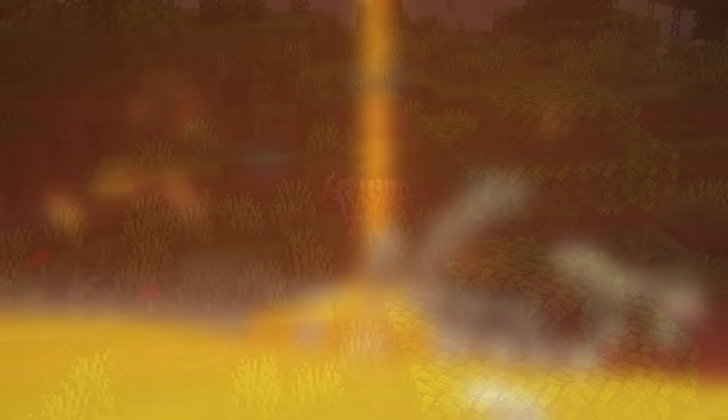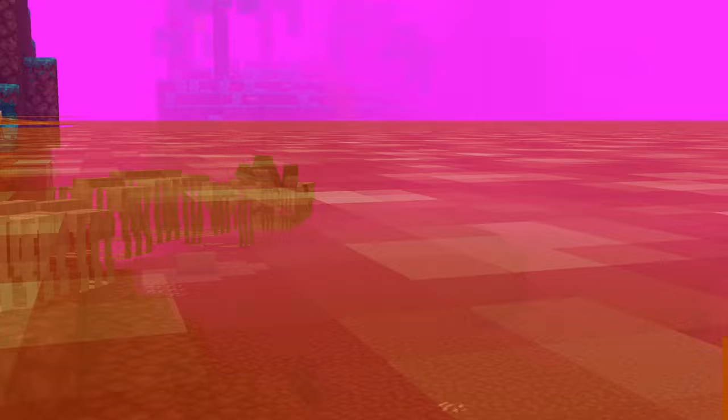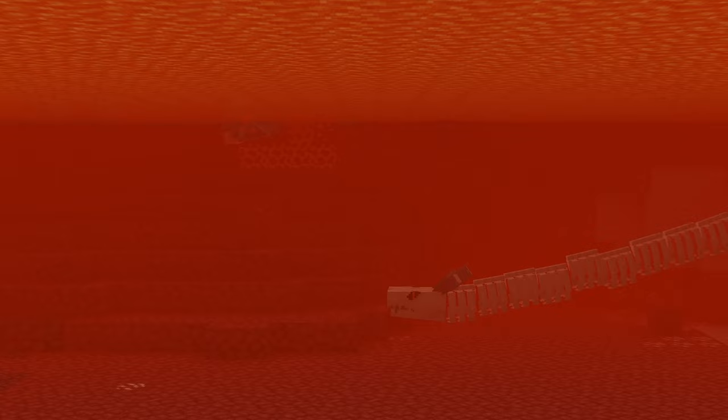Now moving on to the fantasy placatable mobs. Bone Serpent. These are undead serpents that lurk in lava lakes around the nether. Once they spot a target they will jump out and attack. They will attack unless the player is wearing an unsettling kimono or is riding a straddler enchanted with serpent charmer. Bone Serpents attack by jumping out of lava and either landing on top of their target or biting their target with their jaws.